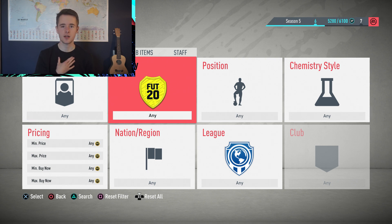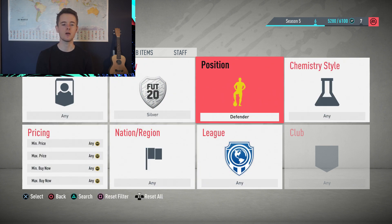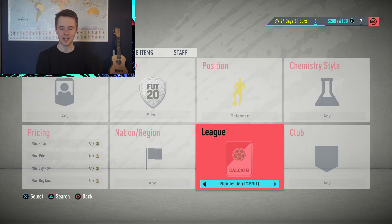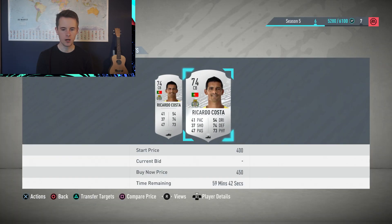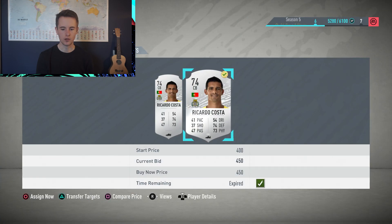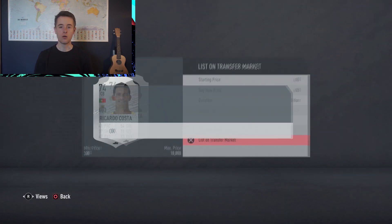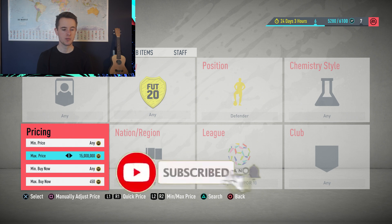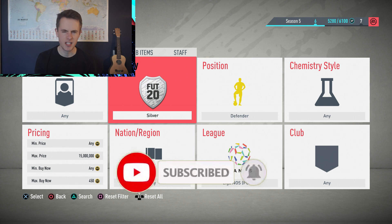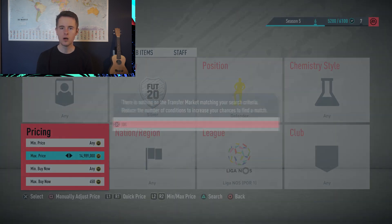Here's what you want to do: set quality to Silver, position to Defenders, then set the league to La Liga NOS. Set max buy now to 450 and max price to 50 million — that is your filter set. One thing to note: there is a glitch in the game where the quality setting keeps resetting, which is quite annoying, but just reset it and work your way down. Cards are popping up pretty often.